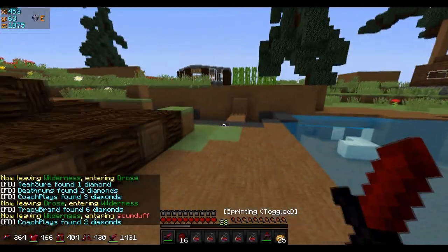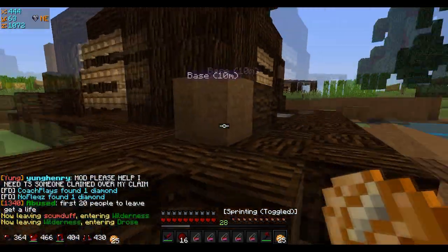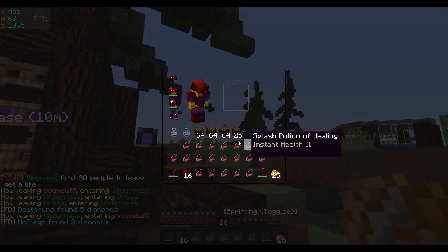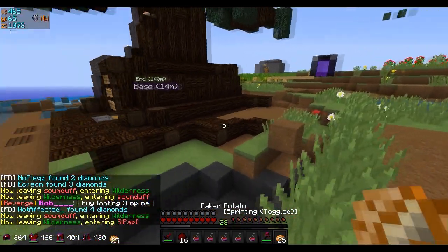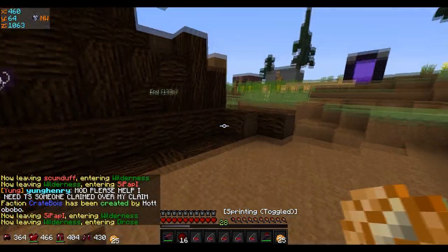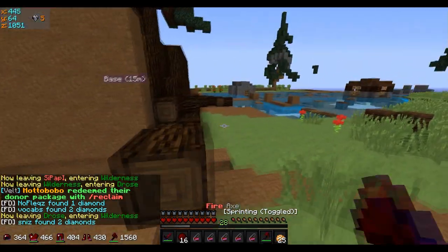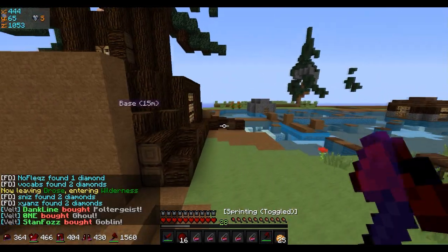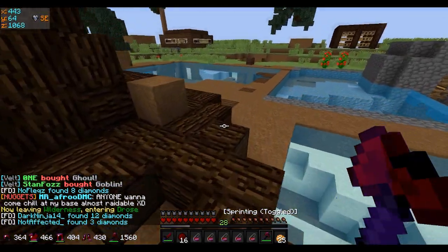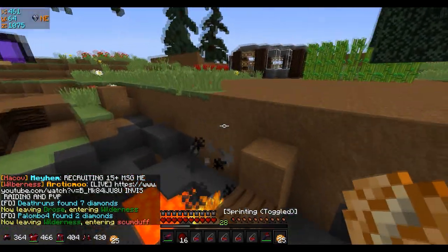Hey boys, welcome to Velt Duo HCF episode 2. I'm gonna update you guys on the base because we kind of did some work. On the outside, it's not really done — I need to still build up more, which is what I'm gonna do right now. As you can see, I made the base look pretty good with all these little roots sticking out. But I got griefed over here, I didn't even know this was frozenness. This is all gonna be grass, so it's gonna cover up these ugly parts. It looks okay for being my first ever tree base.